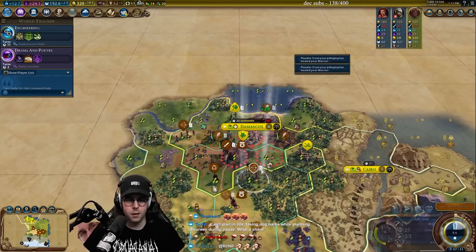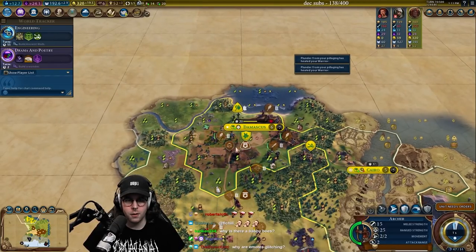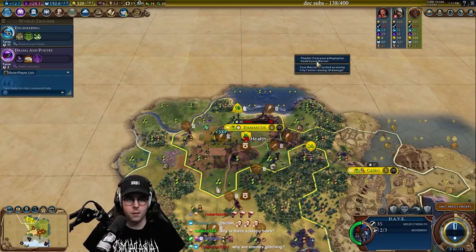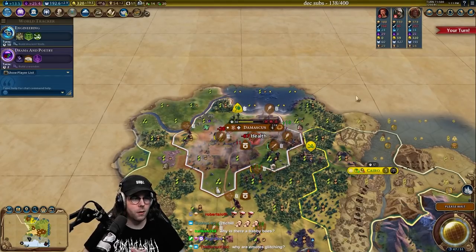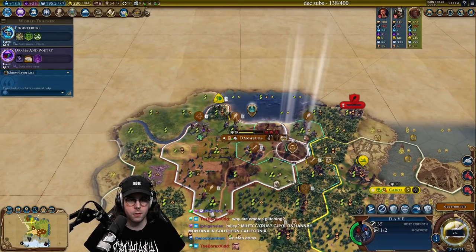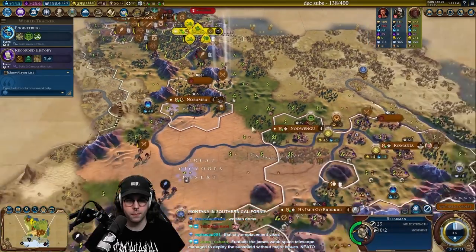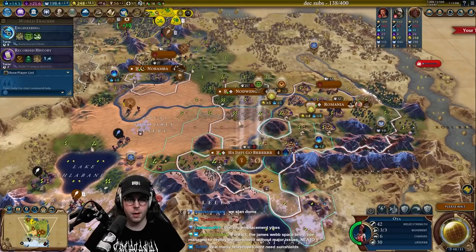Pillage. Oh, we baited it out too? Let's go! Do I have enough for a swordsman? I do. With this guy we can go settle up here. There's Oya.